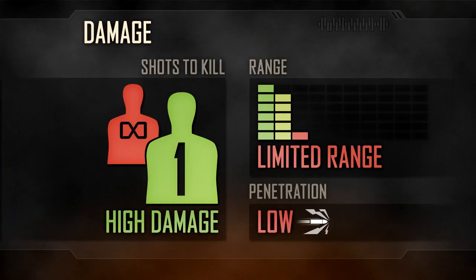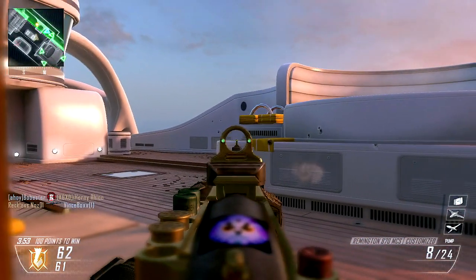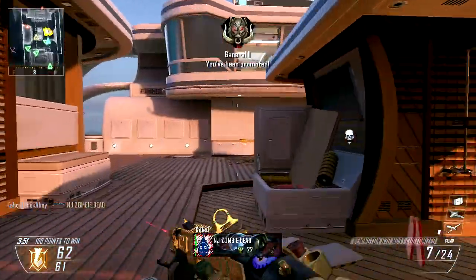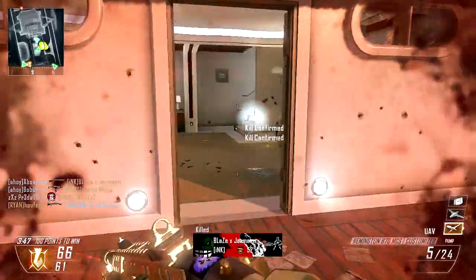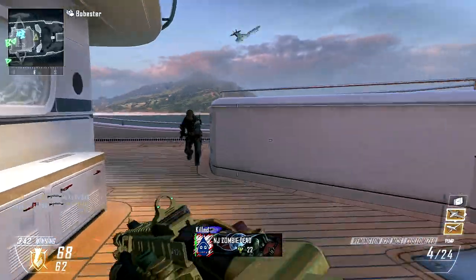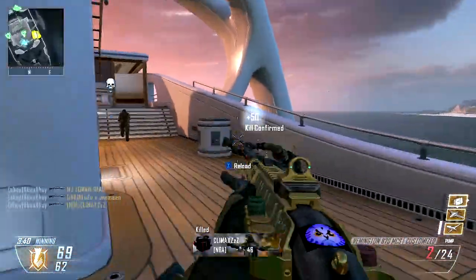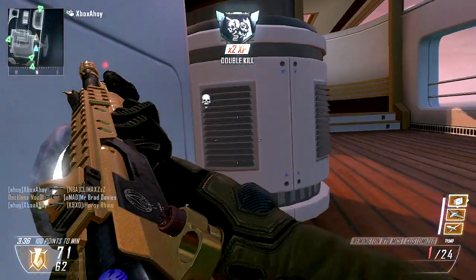In-game, the Remington is a high-damage shotgun, easily capable of one-shot kills at a close range. This damage quickly falls off, however. After just a few metres you'll find opponents need multiple shots to kill, and beyond that your pellets will fail to find their mark altogether. Shotguns trade long-range utility for one-shot power, so you should seek to engage enemies at as close a range as possible.